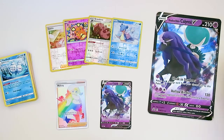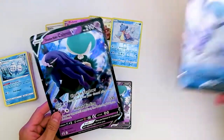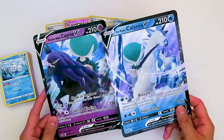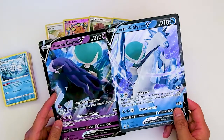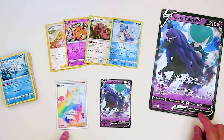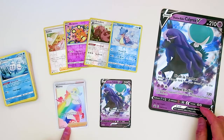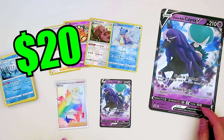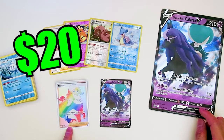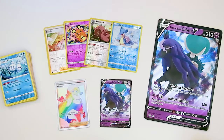So these are all the cards that we got. Of course we have the jumbo size Calyrex card which is very nice, and here's the other one — the Ice Rider. And I think there's only two in this series. So we have four reverse holos, these are regular cards, and this one we're actually very excited about — this is a Rainbow Rare and it's a beautiful looking card. We're going to have to check out how much it's worth or how rare it is. Alright, I hope you guys enjoyed this little video and we will see you next time. Bye!